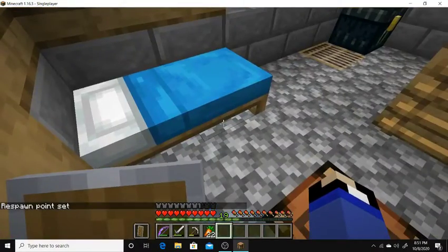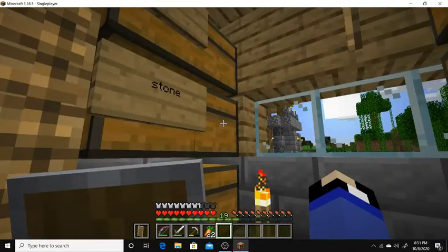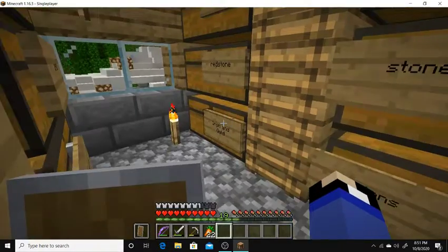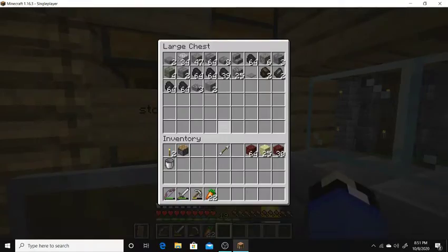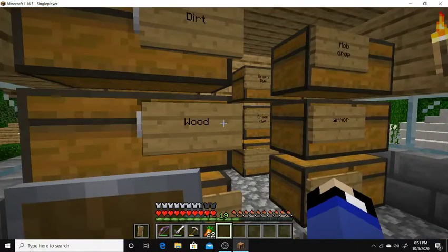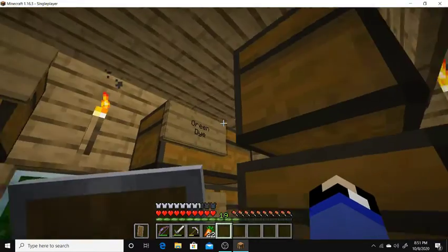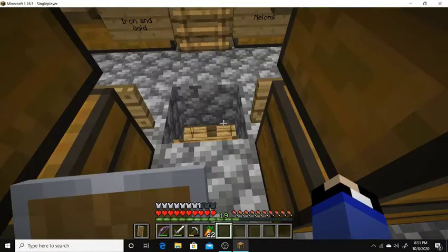This is actually so cool seeing this swirl. We have the chest room — got the random stuff. A lot of saddles, redstone, iron and gold, a whole bunch of melons, stone, nether wood, dirt. Onion. Green dye — I had a lot of green dye, for obvious reasons that you'll see later.